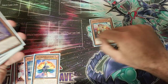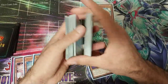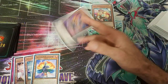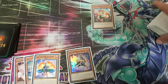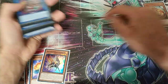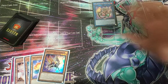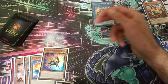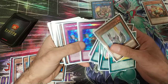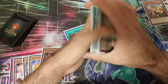So this is our hand right here and this is the field. Normal summon Lady Debug — we're gonna add Gazelle. Gazelle is the main piece that you want to add to your hand as quickly as possible. So if we don't have access to Gazelle, we need it through Lady Debug. From here we're going to link away Lady Debug into Baylinks. We're gonna activate Baylinks' effect to search for the field spell.